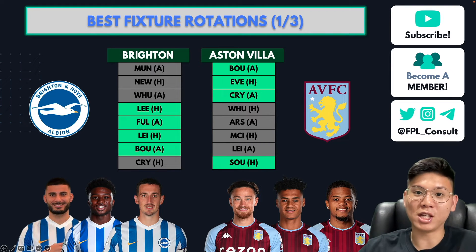The first pair of fixture rotations on screen right now is Brighton and Aston Villa. This is one of the better fixture rotations among the three, because these two teams are pretty good. Brighton and Aston Villa both ended last season well, and if you take a look at their fixtures, they coincide very nicely — Aston Villa have a good run from Game Week 1 to Game Week 3.